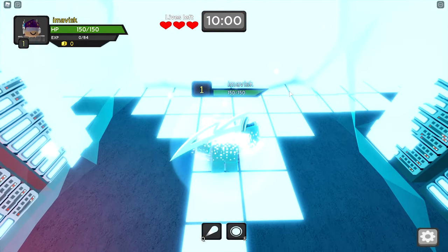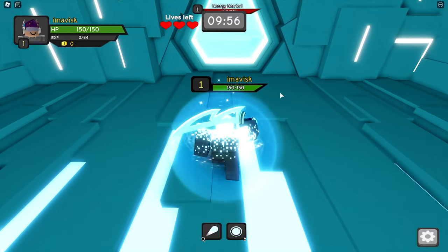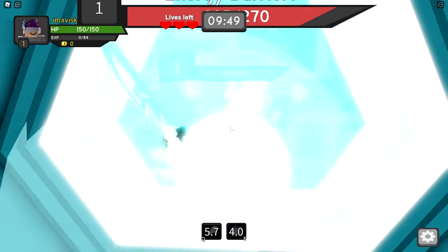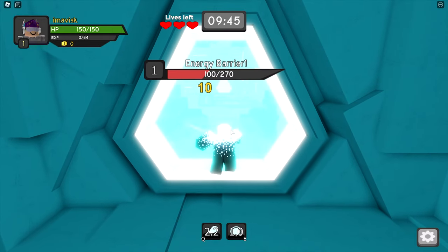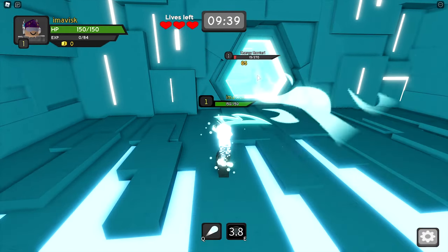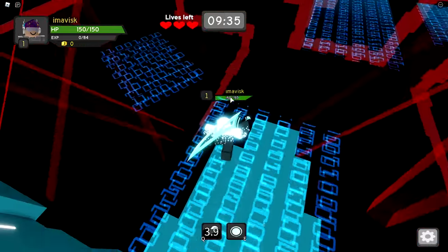Keep in mind — as soon as you join a new server the combination will change, so it won't be the same for you as it was for me. For this section you have a time limit, and you have two abilities: E and Q, which you can use to deal damage. One tip: if you stand really far away and press E it will still deal damage, which is going to be very helpful later on.